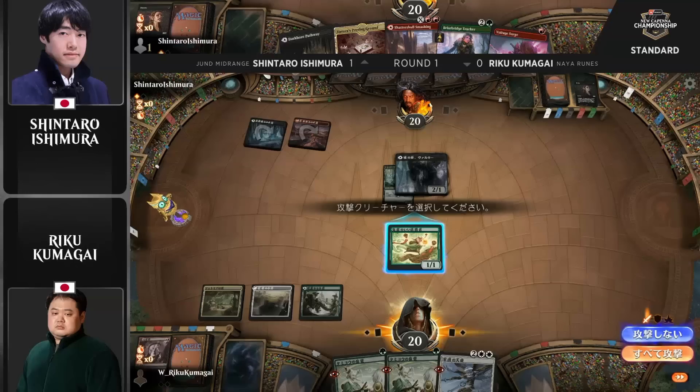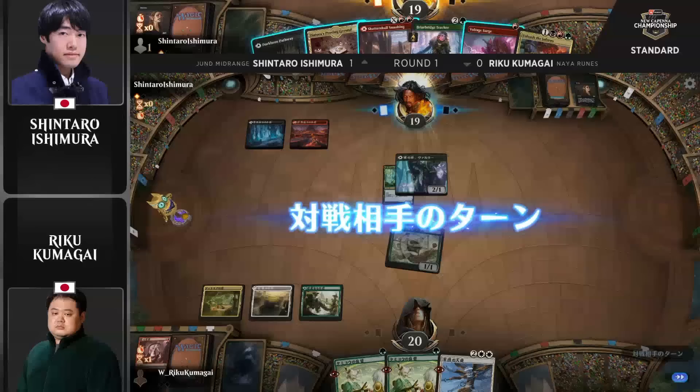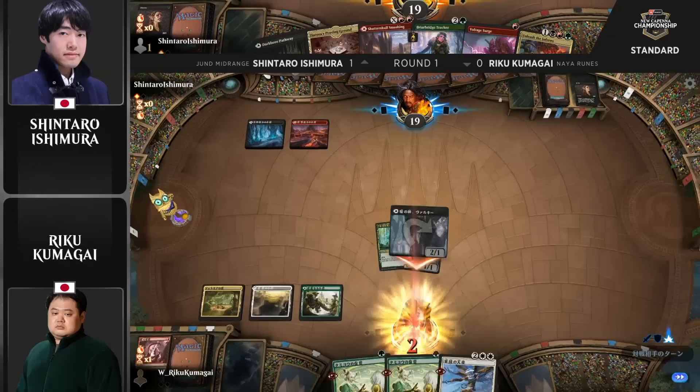You will often see that in post-board matchups with the Naya Runes deck where you end up boarding in some cards like the Tamiyo Safekeeping, and all of a sudden you find yourself with slightly less enchantments — so not quite as explosive as the game one matchups will be. However, it is a necessary evil because so many of these players will be ready for this matchup and will have a lot of removal.